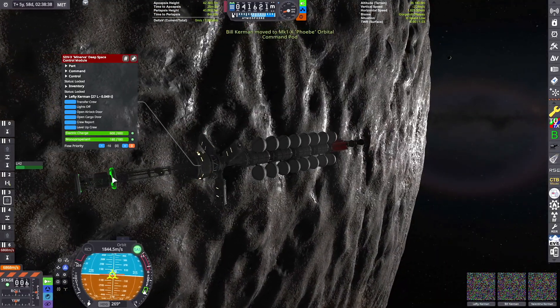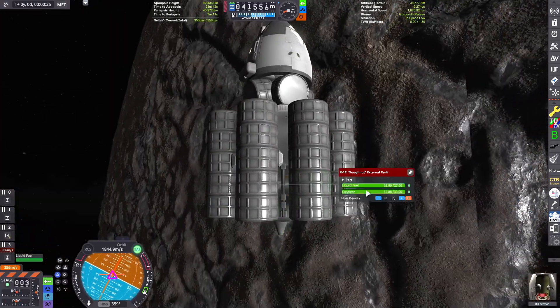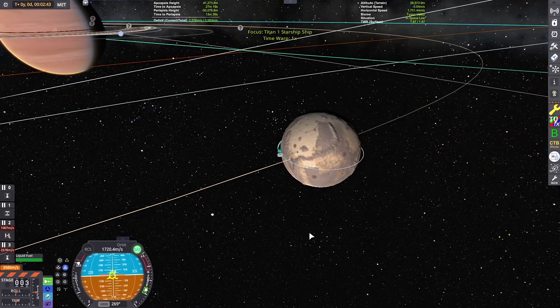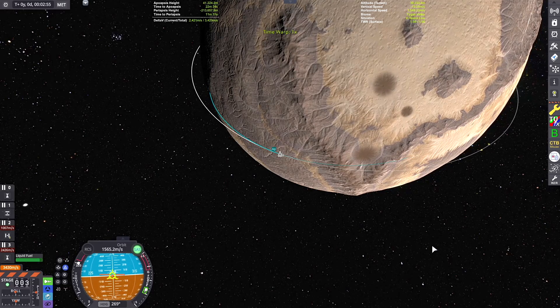Now it's time to get ready for our landing. We have just this one-man lander here with a couple of radial tanks that I just have to make sure have the right fuel flow, because we're going to be staging them out. It's kind of a large moon, so it takes more delta-v than usual to land. It's actually a three-stage lander.